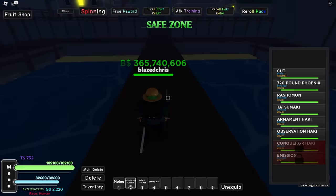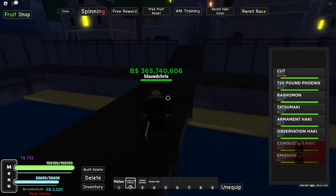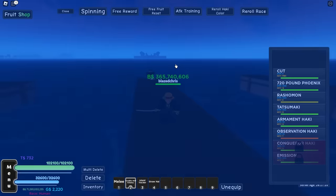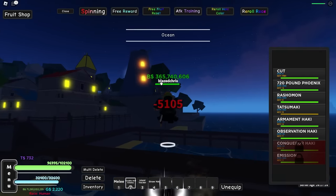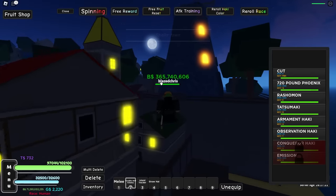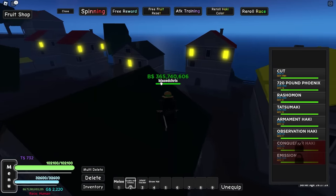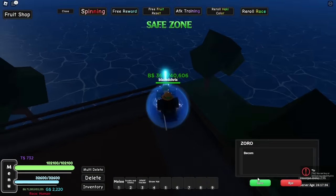It's kind of cool, but Zoro - I'm gonna need that second sword, one ain't enough for me. There we go, we can learn Two Sword Style - now I have Suzaku and Kitetsu. We can attack with both of them now! I got two swords. Now we got 720 Pound Phoenix, Rashomon - that was cool - and Tatsumaki which is like a tornado. I really like that this game has more than two moves for the swords.